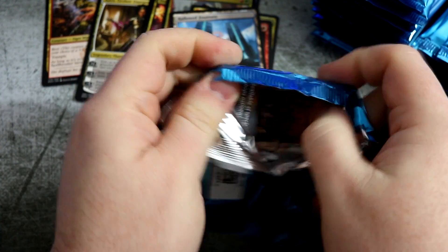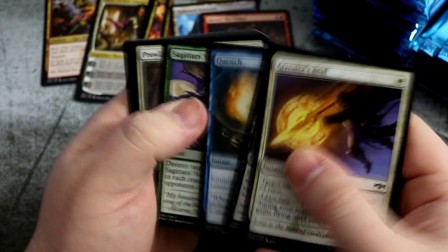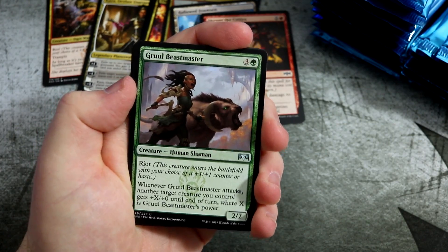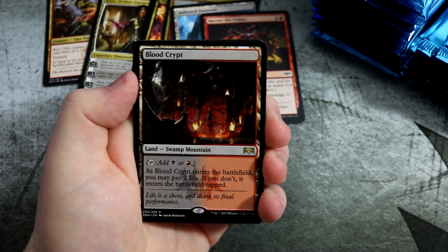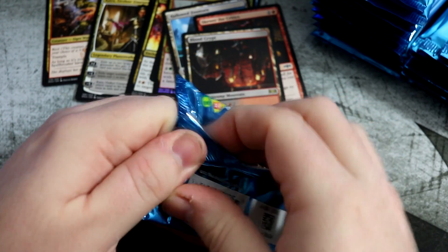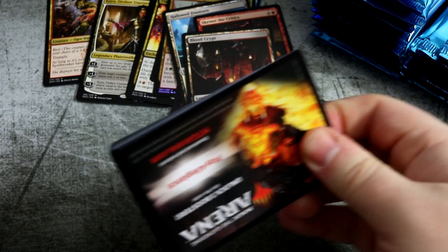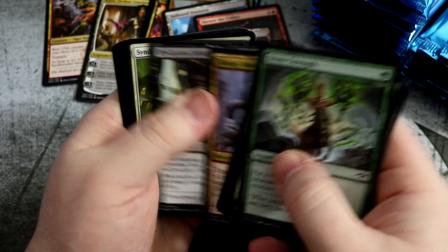I saw a few things on Twitter where people are saying they're only getting about two lands per box. There's another little Skewer. Quench — love that card. Root Snare, going to be great. Well, not great for those taking extra turns decks. High Alert. And we get another one — well, that's our two. Are we going to get any more, are we going to beat the trend? There's Blood Crypt. Simic Guildgate. I like pulling these lands. I've got them all for modern anyway, but there's no harm having extras — means you don't have to swap them out of all your decks, so you can keep them in the standard decks.